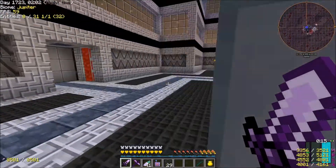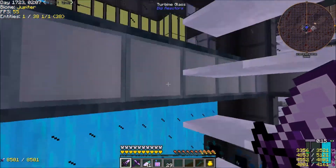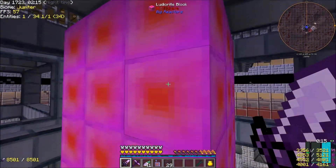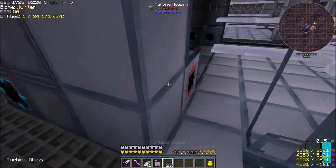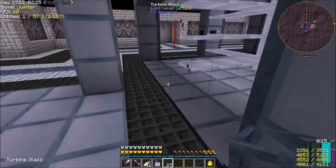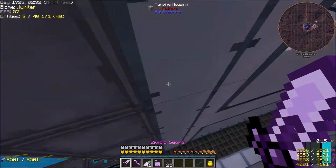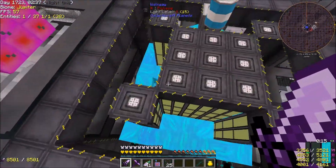I just need a little bit of turbine glass — I've pretty much filled in most of the stuff already. There are two cut-outs so I can get in here to move around, but really I don't need those anymore since everything is installed and ready to go. We'll clean that up on the other side and then go pop over to make our power transfer.